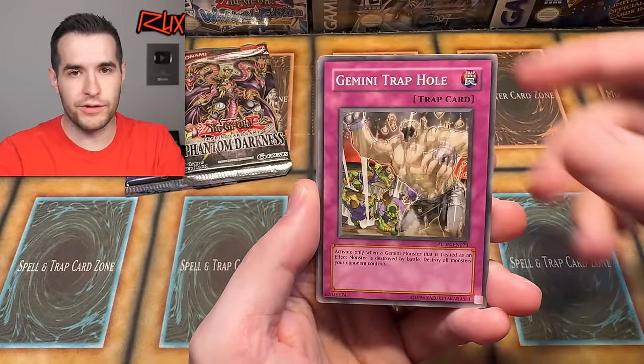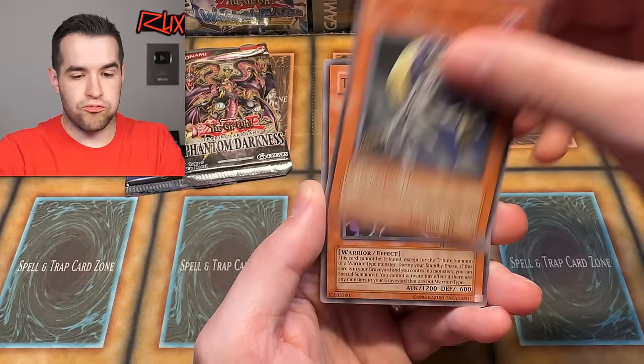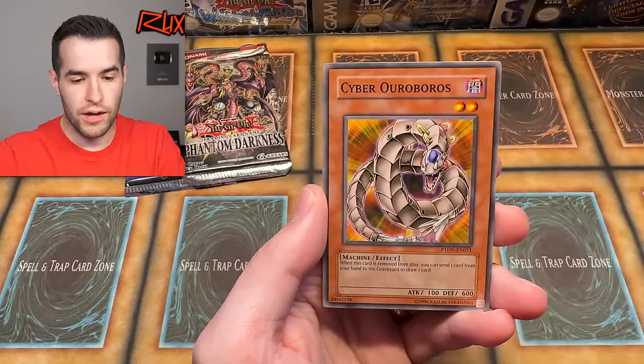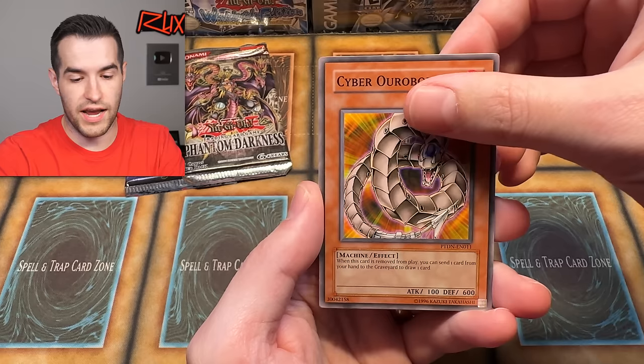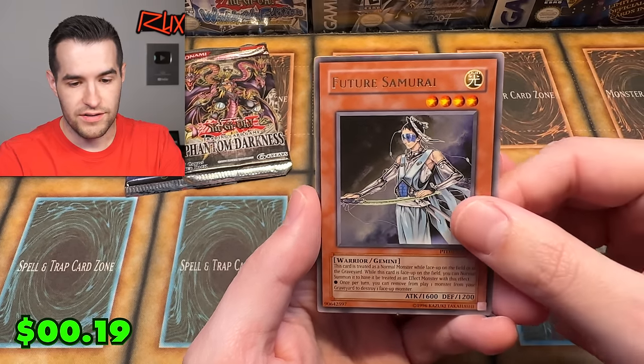Fire Trooper, Gemini Trap Hole — come on guys, send me the luck. We have Gladiator Beast Andal, Destiny Hero Departed, The Immortal Bushi, All Out Attacks, Mirage Tube, Cyber Ouroboros, and Future Samurai.